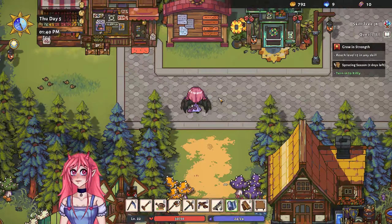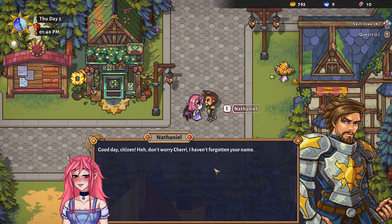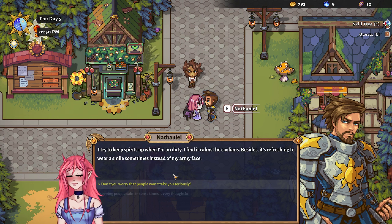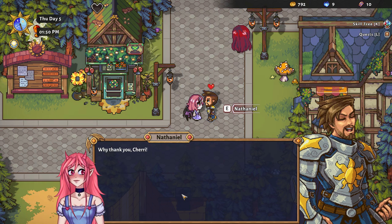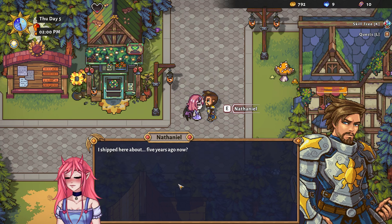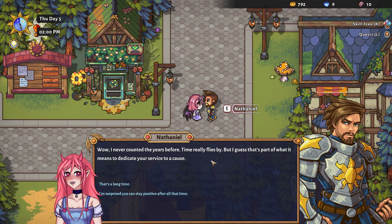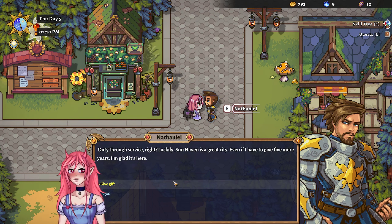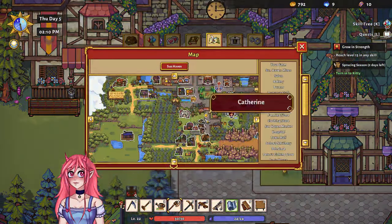All right, cool. I don't think that blacksmith was there before — I feel like it was further down. Oh hi Nathaniel! 'Day citizen — don't worry Cherry, I haven't forgotten your name. I've been here long enough to know everyone's name by heart.' 'You're in a good mood.' 'I try to keep spirits up when I'm on duty — it calms the civilians, and it's refreshing to wear a smile instead of my army face.' 'Giving people calm in tense times is really thoughtful.' 'Why thank you. The soldier's motto is duty through service, but that doesn't always have to mean combat.' 'How long have you been here?' 'About five years ago — I never counted the years before, time really flies by. Duty through service — luckily Sun Haven is a great city, even if I have to give five more years, I'm glad it's here.'